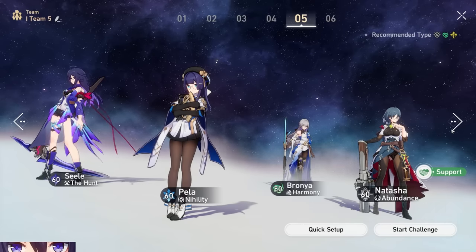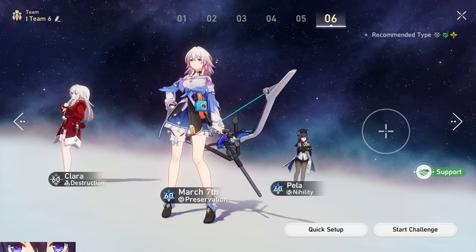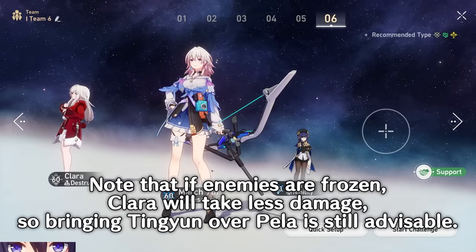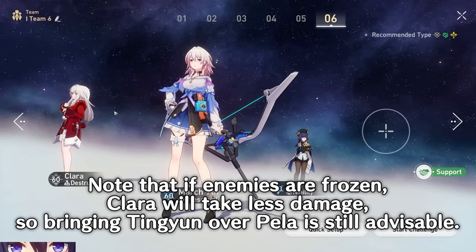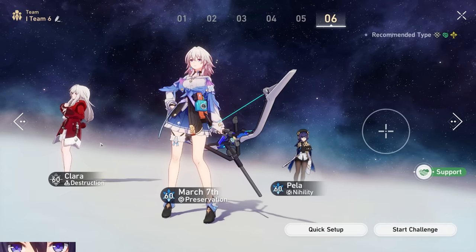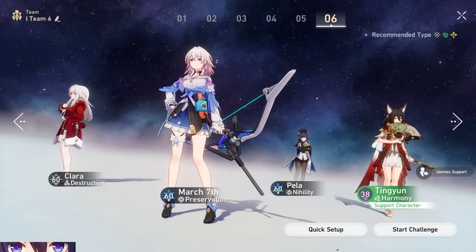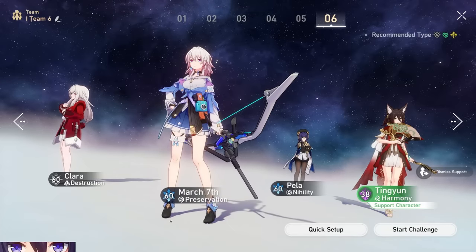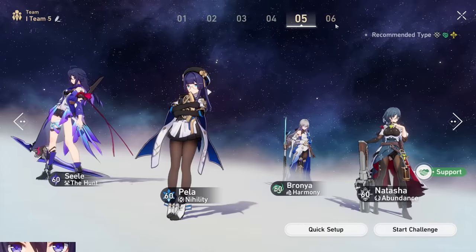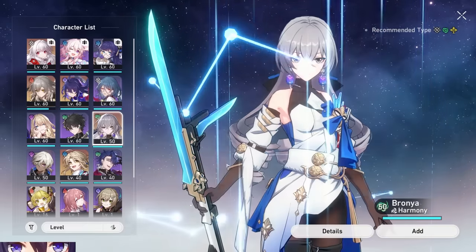You can also do a hypercarry concept with Clara and March — this is an in-between of ice break and hypercarry, where March helps Clara get most damage taken on herself so you don't need a healer. This may not work as well in high-end content right now, but when everyone's level 80 and we have more taunt tools, it can be useful. If you have Tingyun, you can slot her in to help Clara even further. Pela shreds enemy defense as her primary role, and that's where she excels — especially if you don't have Bronya or Tingyun. She can be a really good fill-in.